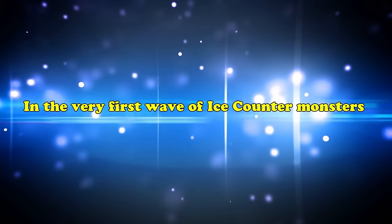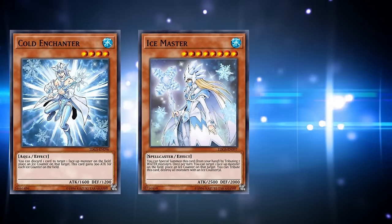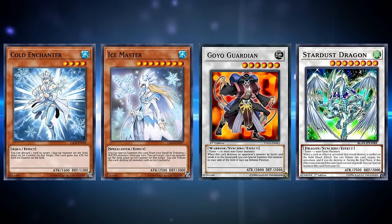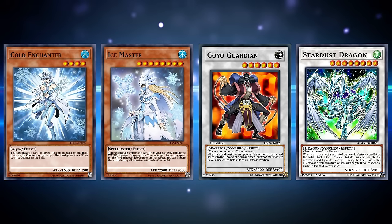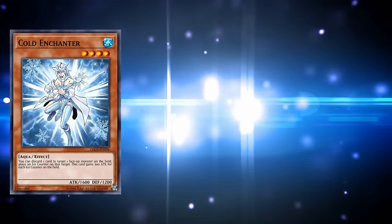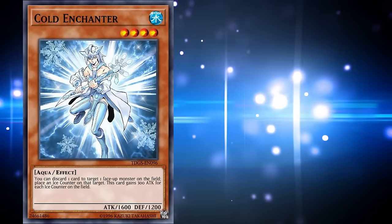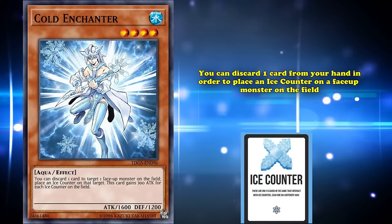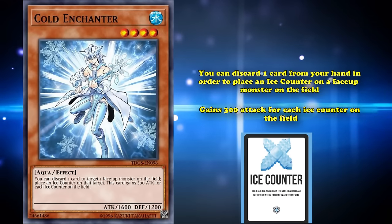In the very first wave of ice counter monsters, they released Cold Enchanter and Ice Master in 2008, alongside powerful single monsters like Goyo Guardian and Stardust Dragon. Although the power level of these two ice counter monsters are nowhere near as strong as a lot of the other stuff released in their same pack. Cold Enchanter is a level 4 monster with 1600 attack, and has a non-once-per-turn effect where you can discard one card from your hand to place an ice counter on a face-up monster on the field.